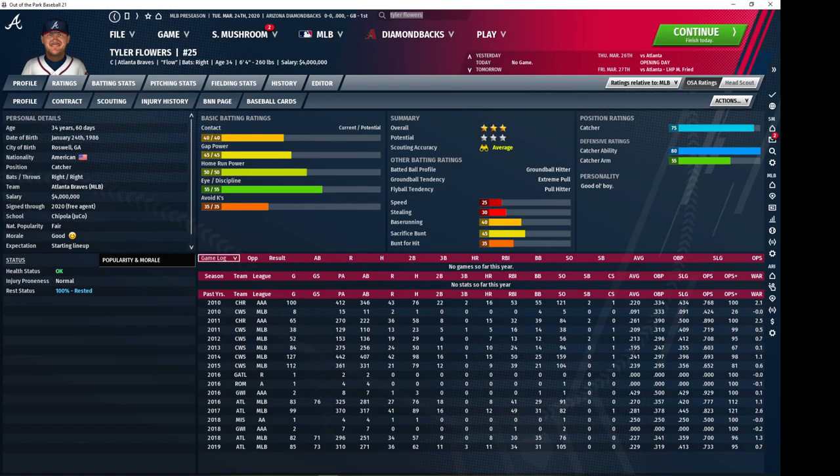Now we're going on to the catchers. We'll start with Tyler Flowers of the Braves — he doesn't start for them and they usually like to get rid of him pretty quickly. He's a three-star catcher because his offensive profile is pretty solid. He's got very nice ability and above-average arm, which makes him a gem defensively behind the plate. You can acquire him for next to nothing, and the fact that he can hit at all really just blossoms his value.